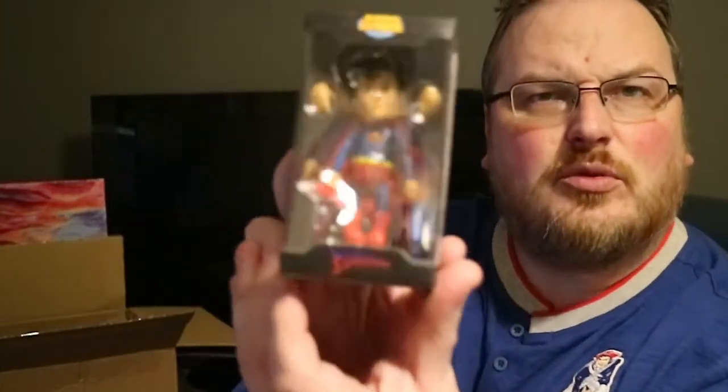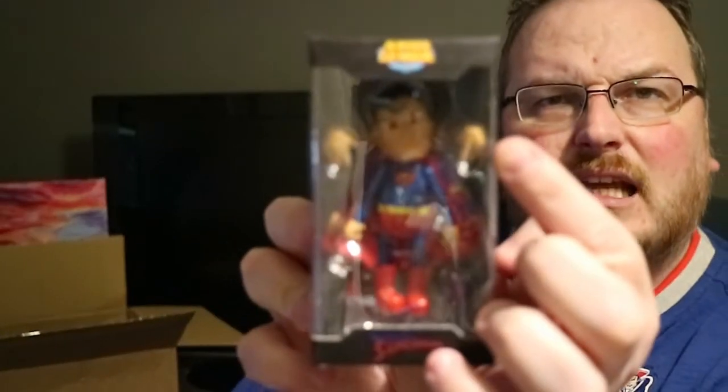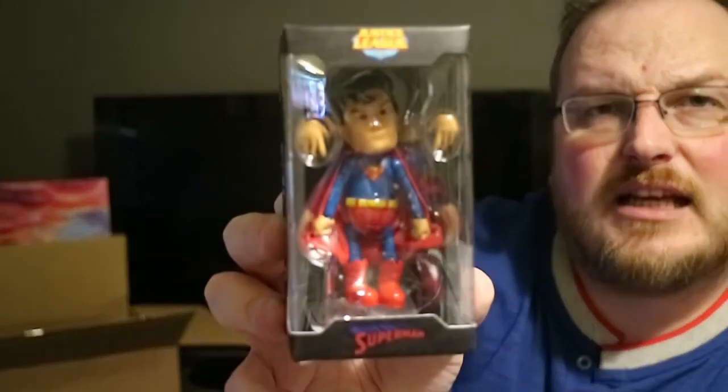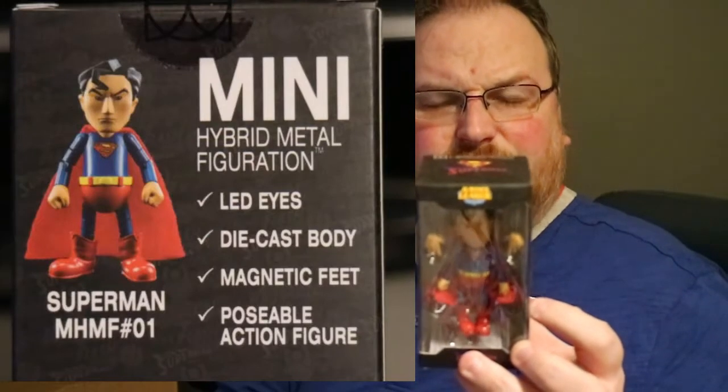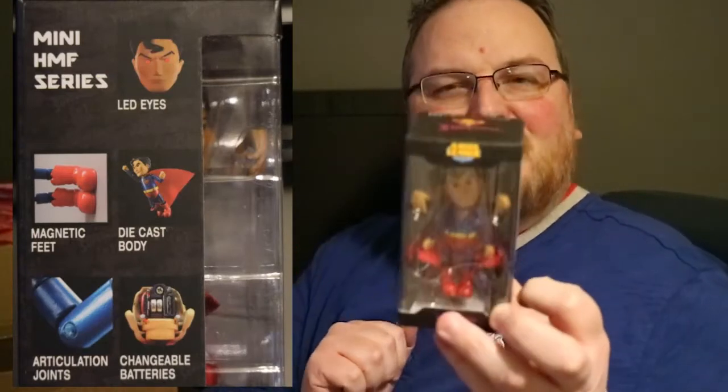Item number three: we've got a Justice League Superman. A bit creepy — look at these hands, that's really, really creepy. I'll take a picture and superimpose it. It's a mini hybrid metal figurine — it says laser eyes, die cast body, magnetic feet, and poseable action figure. It's really freaking me out, just these hands. It obviously comes from the Justice League — we did have some Justice League items in last week's box as well. There's still a clear heroes theme, especially with the comics.